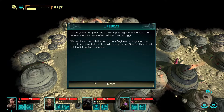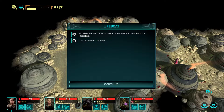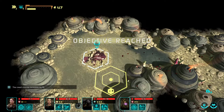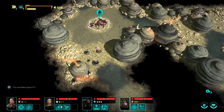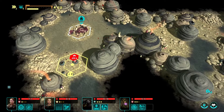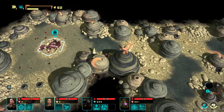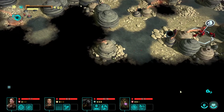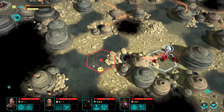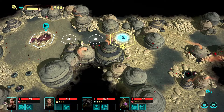Our engineer manages to open encrypted chests inside — some omegas. This vessel is full of interesting resources. We found an omega and a gravitational weld generator technology. We don't want to go that way because that's going to be not good. I'm going to call the ship back — we didn't find a crew member.